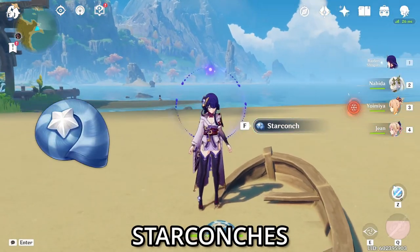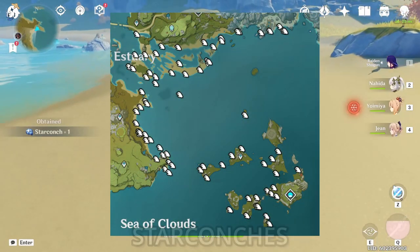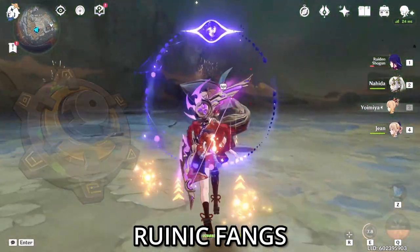Star Conches, which can be found on the beaches of Liyue — here's a photo right here. And Runic Fangs, dropped by the level 30 or higher Ruin Serpent world boss.